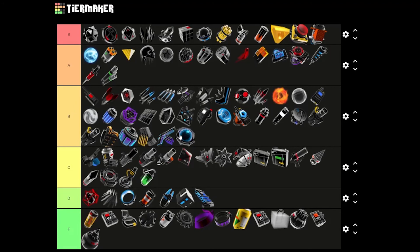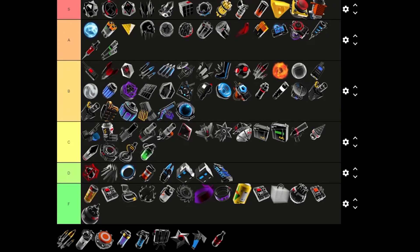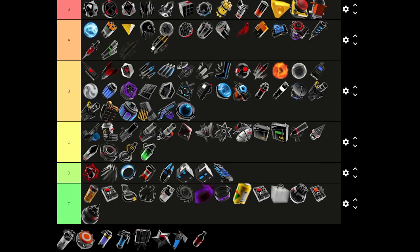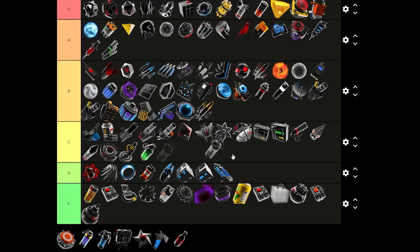Shield Burst — B tier, it's alright, not the worst. Oh look, another Shielded Decoy — we'll put that right there. Wait, these are different items? Let me go look at what these are. One of these is just stronger than the other. This one is a starting item for Rogue, this one is just an item you can pick up. Don't like them — it's just standing around. Another missile item — I think they all belong in B tier, they're all just alright in general.